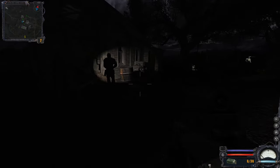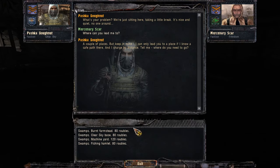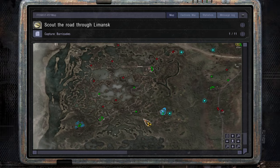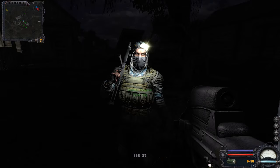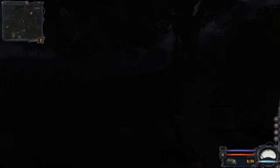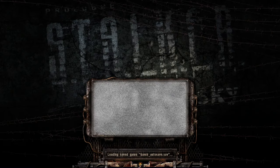I seriously forgot this weapon existed. No guide can lead me anywhere useful from here. Let's go to the Cordon then, as quickly as we can. Testing the rate of fire — it's impressive. I don't think it's as fast as the SGI though. But it does have more damage. Since it's for close range combat, I don't care.